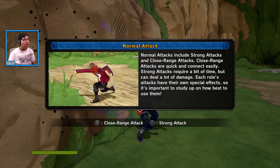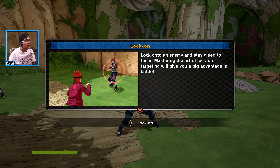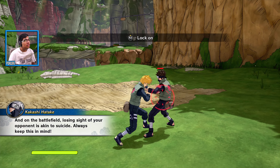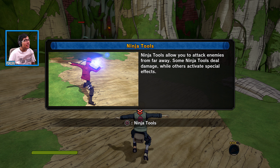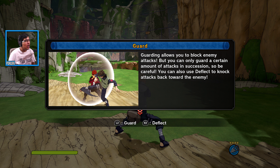Now it's time to learn attacks. The key is to always keep an eye on your opponent — use lock-on. On the battlefield, losing sight of your opponent is dangerous. Throwing kunai is a good way to hit far-away enemies. You can use the circle button for that.